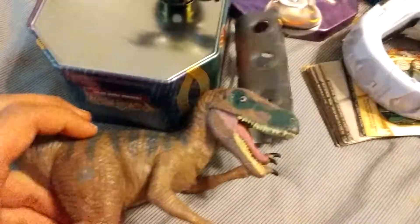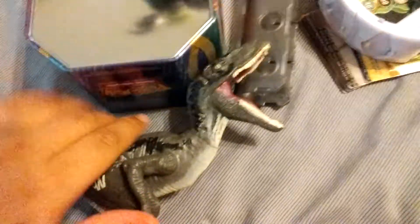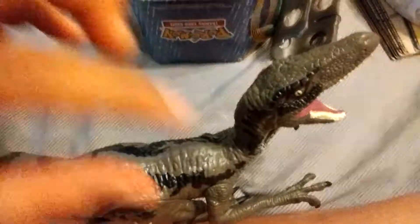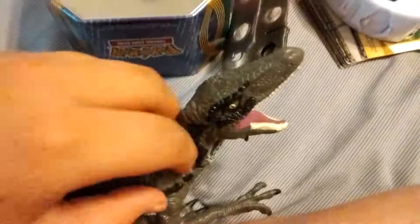Here we have a Jurassic World Velociraptor. Tell me in the comments down below what this Velociraptor's name is. I think this is Delta. Here we have Charles — or Charlie. I keep forgetting the Jurassic World movie. And here we have Blue, my favorite. But I kind of lost that blue light thing — I think it's a Toys R Us or Target exclusive. There's like a hidden pattern when you have that little light that says JW and you're supposed to shine it right here.